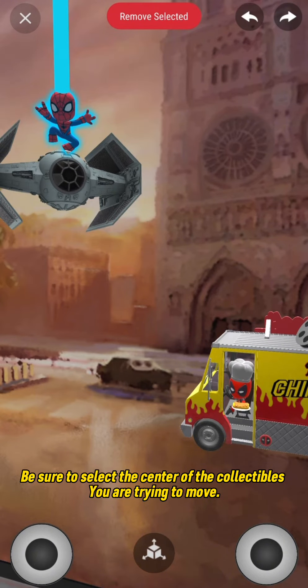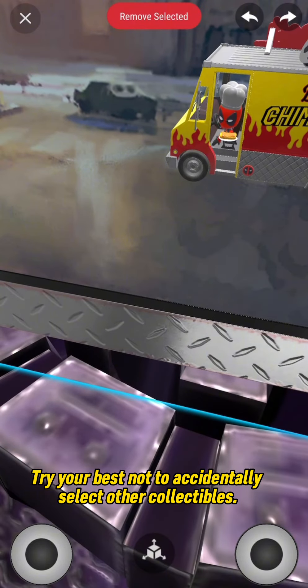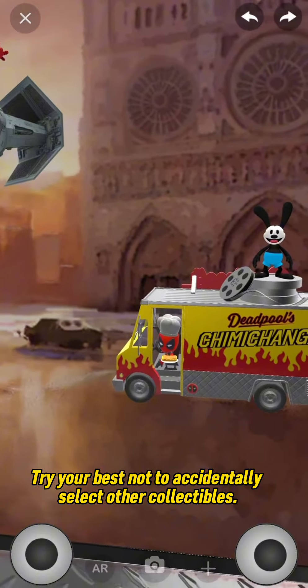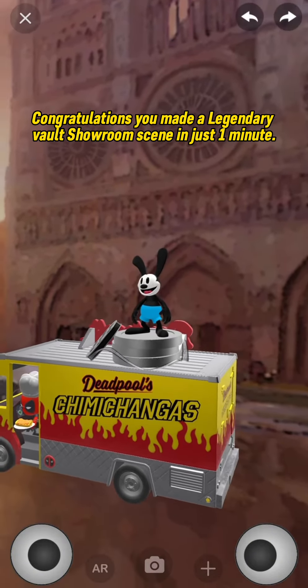Be sure to select the center of the collectible you are trying to move. Try your best not to accidentally select other collectibles. Congratulations, you made a legendary vault showroom scene in just 1 minute.